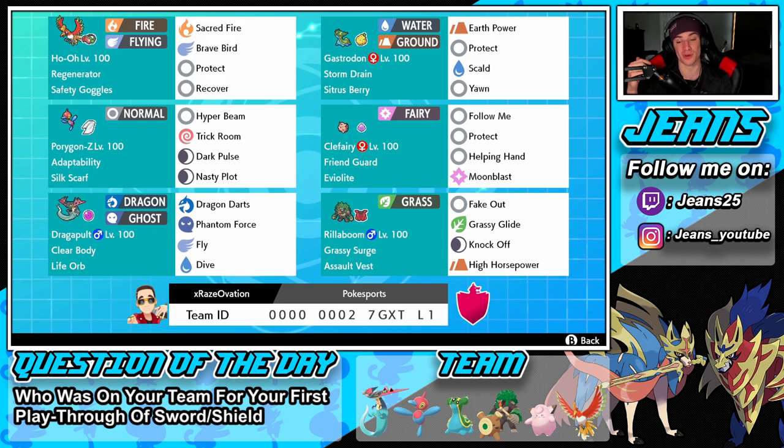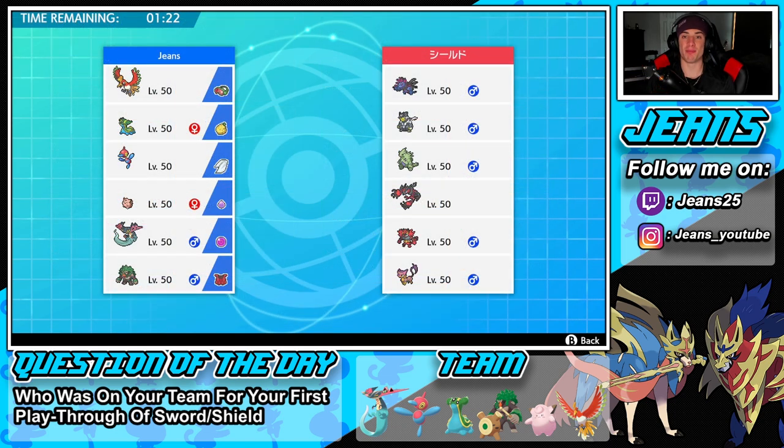If you want to try out this team yourself, the rental code is at the bottom of the screen. Let's hop onto this ranked doubles ladder and try to get some wins with this Ho-Oh, Porygon-Z, and Life Orb Dragapult team. Battle number one is on its way!